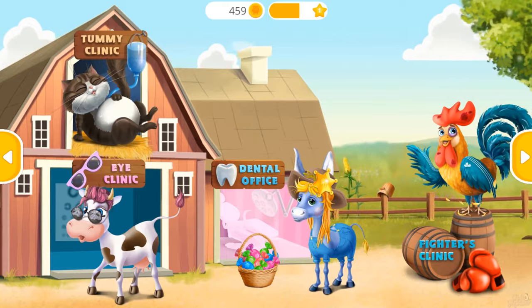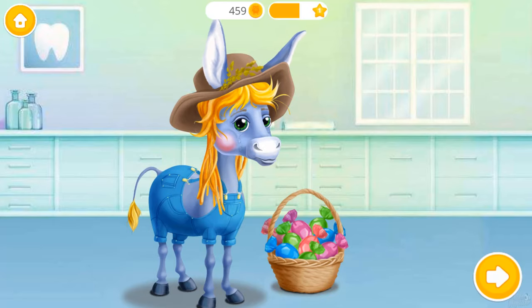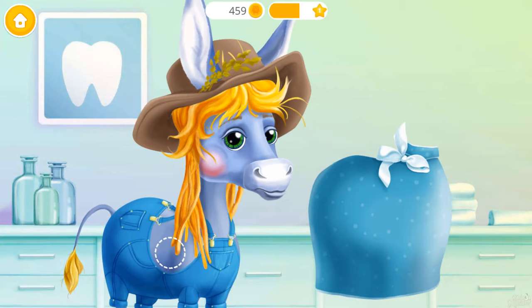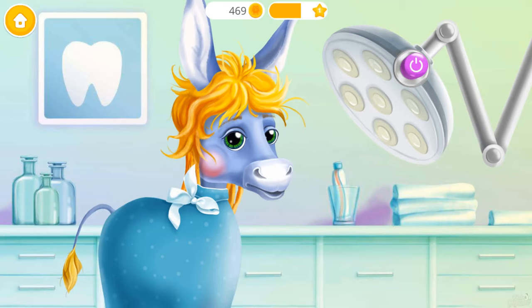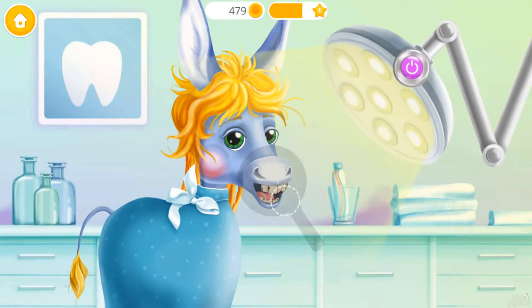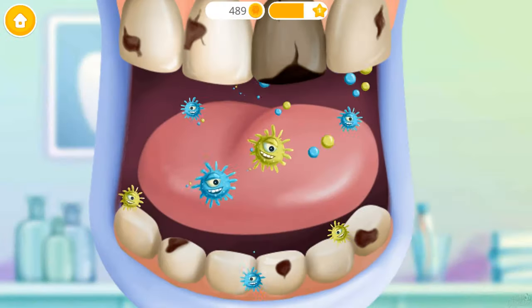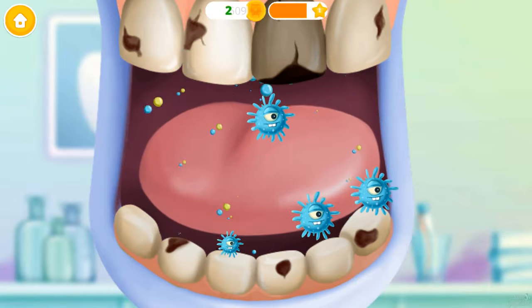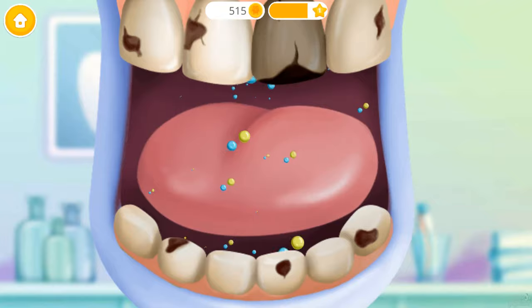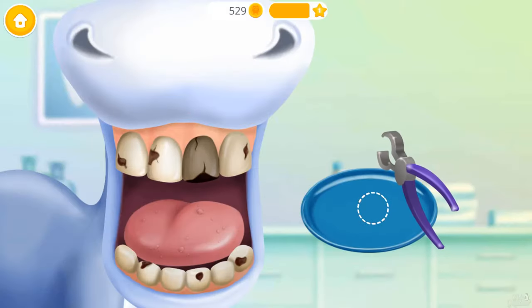Welcome to the animal hospital. Billy the donkey ate too much candy — now he has a toothache. Poor Billy, let's help him! First turn on the lamp. Let's take a closer look. Oh no! Let's get rid of these germs. Good job!